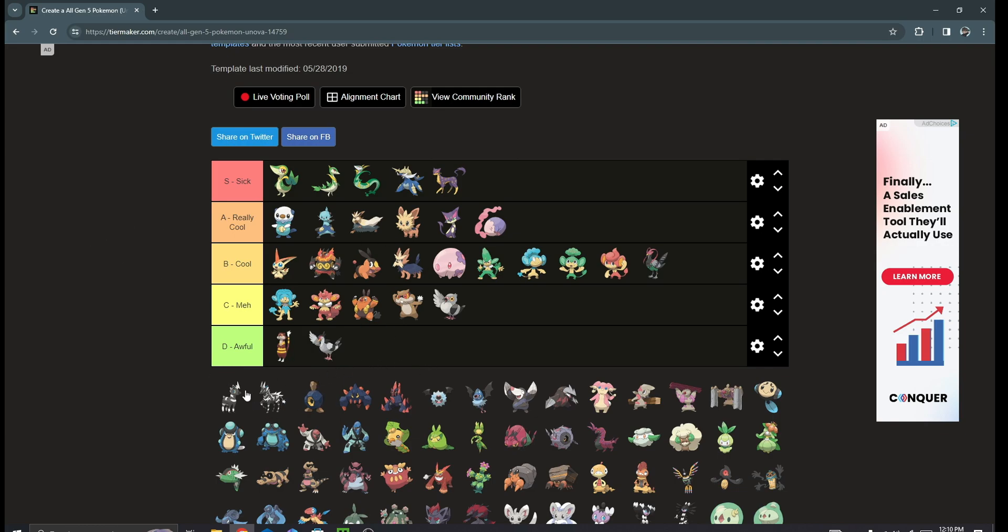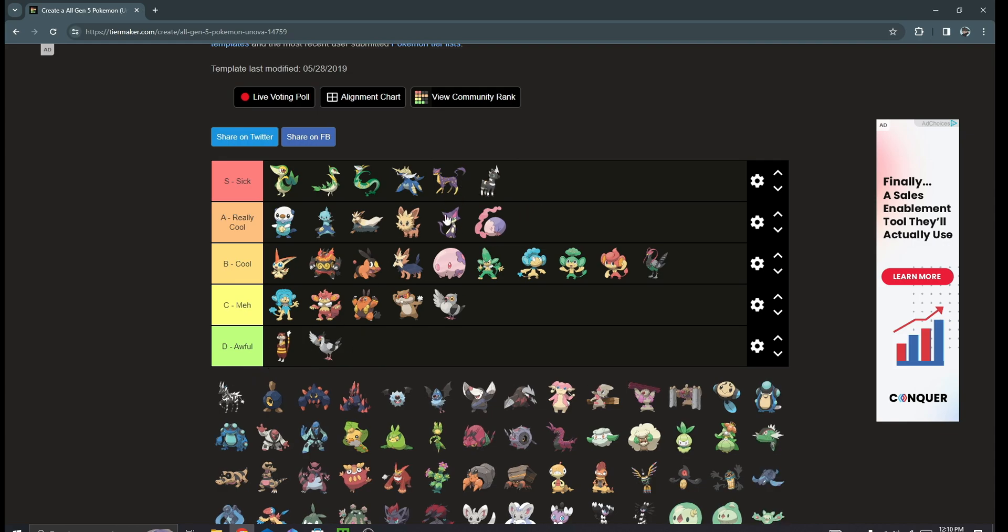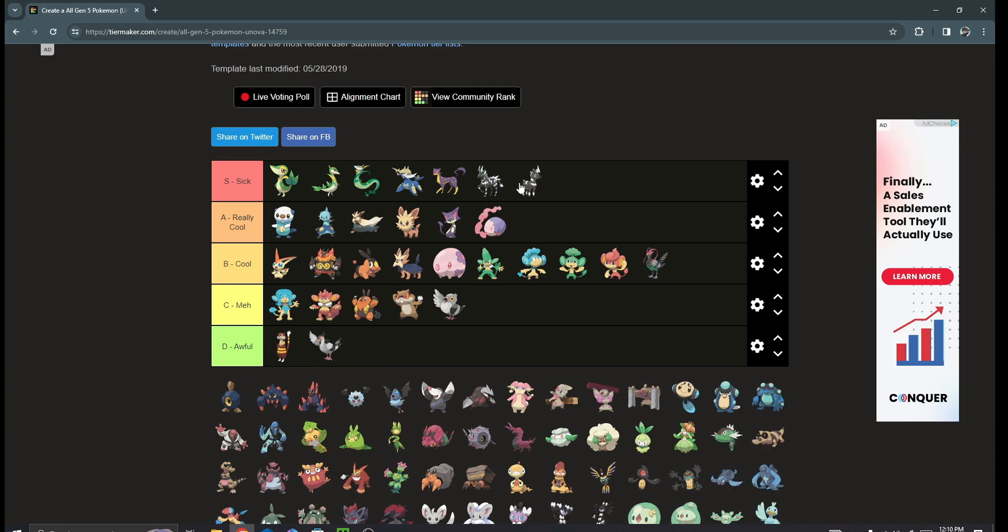Next we have probably one of my favorite lines — the Blitzle line, easy S tier for both. I love these Pokémon so much. I think Blitzle is adorable and Zebstrika is so cool. I wish they were competitively better — I did try using Zebstrika in the Gen 9 meta and it was kind of good because I could give it Tera Ice, so it was just fun to use.